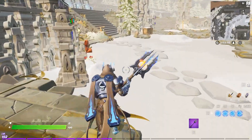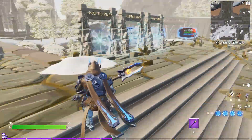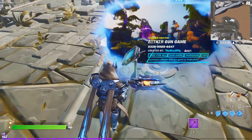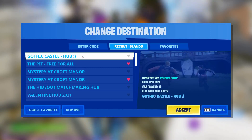Inside of the castle is where all the map rooms are. They've got a couple of featured maps out here and where you can set your own. Look at that really quick — this map's enabled so you can actually look on the console and get the code if you wanted to come in here later. It's the gothic castle hub created by five walnut — I'll put the code in the description.